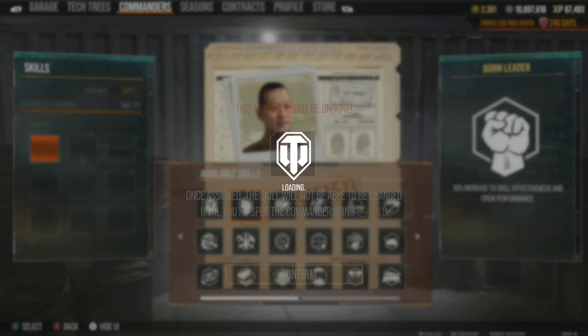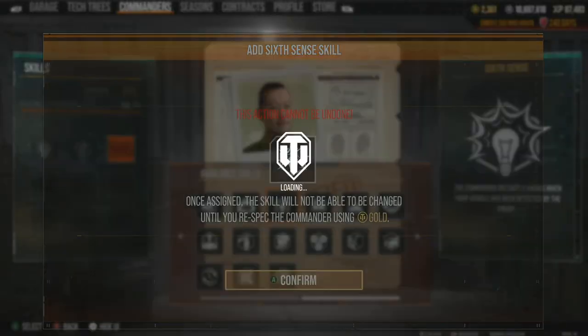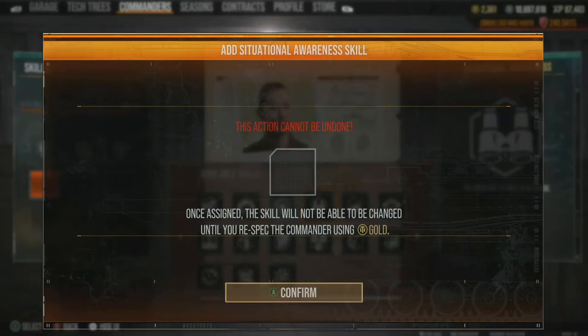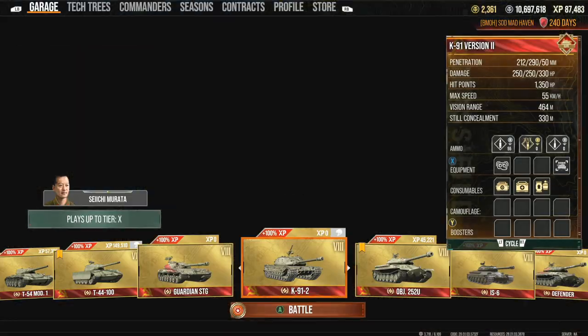We're going to do born leader, rapid loading. Along with that, we're definitely going to be needing 6 cents. With the 380 view range, we're definitely going to want to be taking situational awareness. Let's head back one more time to the Module Viewer.